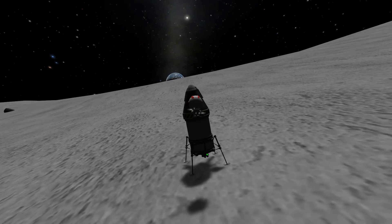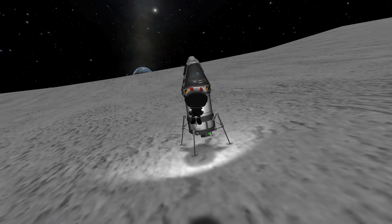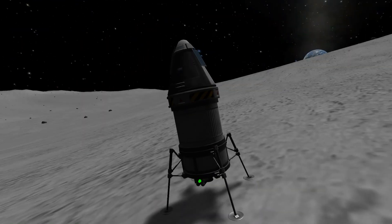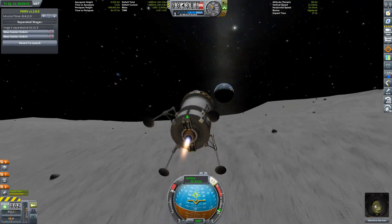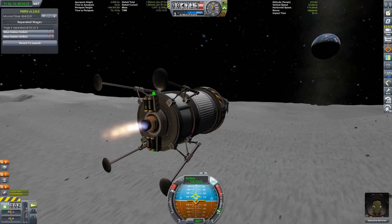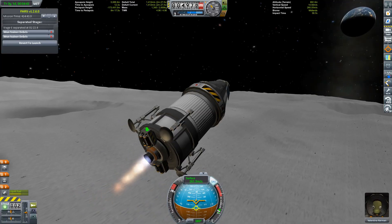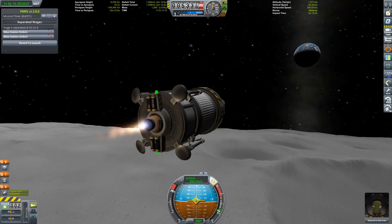Congratulations — you have successfully landed on the moon! That in itself is a big achievement in Kerbal Space Program, because you can apply the basic principles of landing on another celestial body to any other planet or moon in the game. Now let's head back home: blast off and almost immediately tip over towards a 90-degree heading. Since the moon does not have an atmosphere, you don't need to head straight up to counter aerodynamic forces. It is a bit counterintuitive, but this also raises your periapsis so you will need a lot less Delta V for your circularization burn.